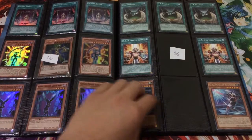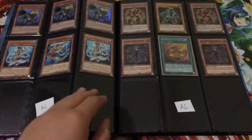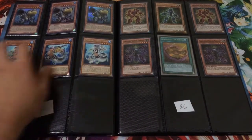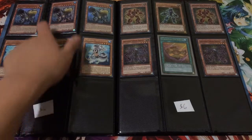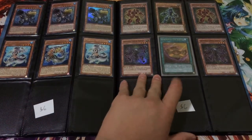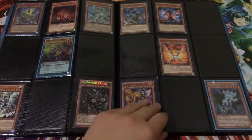Baby Raccoon stuff — everything you see on these two pages is $12. This set of Gimmick Puppet stuff is $10. The UA stuff over here is $6. The 6 Mermail cards are $6 — one has a slight edge wear on the top but the rest are fine. And these 6 Chronomalies are $6 as well.